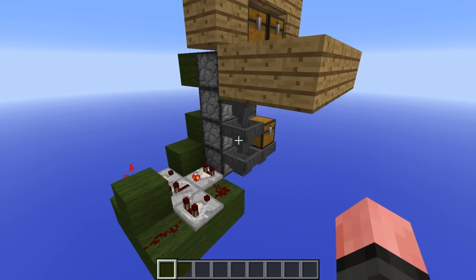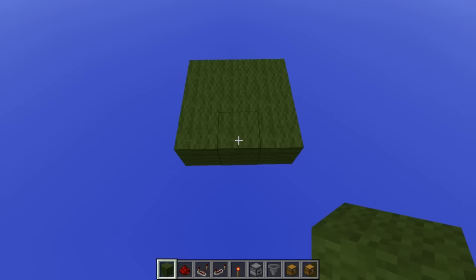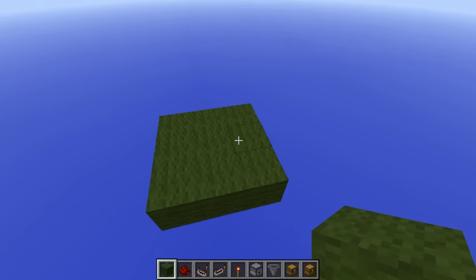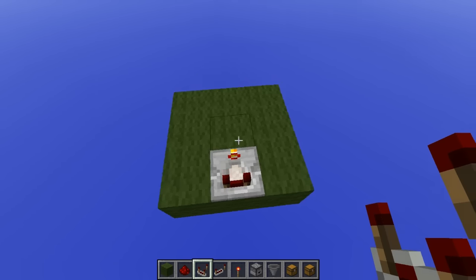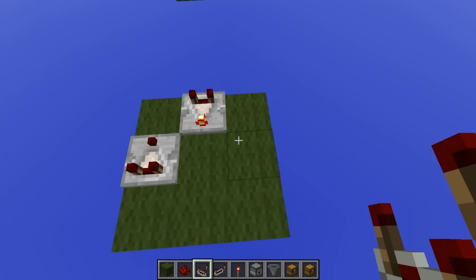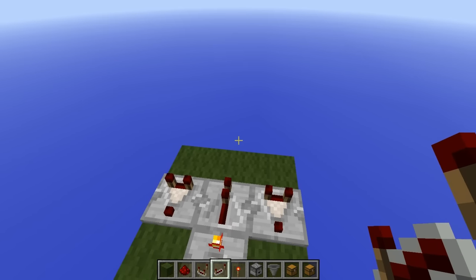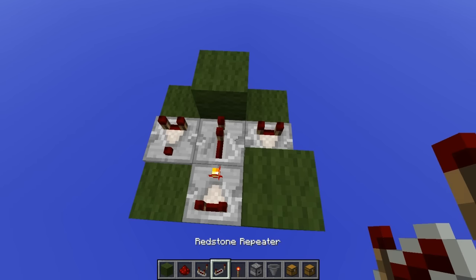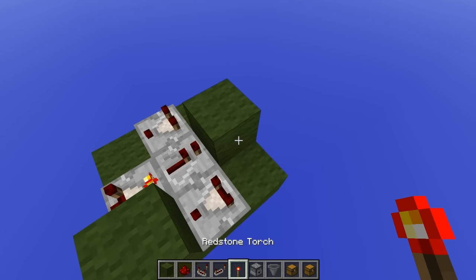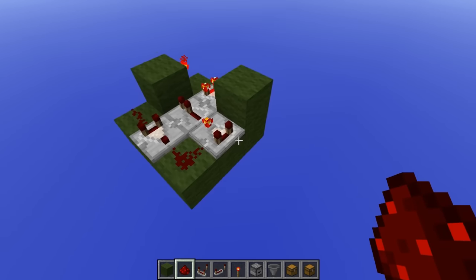Now that you've seen this very simple little build, let's go ahead and build one for ourselves. The first thing we're going to do is start with a 3x3 area, placing a comparator here, right-clicking to put it in subtract mode, and then two comparators pointed this way. Put a redstone repeater here pointing that way, and a solid block here and here. On the right-hand side of this solid block, we'll place a redstone torch.